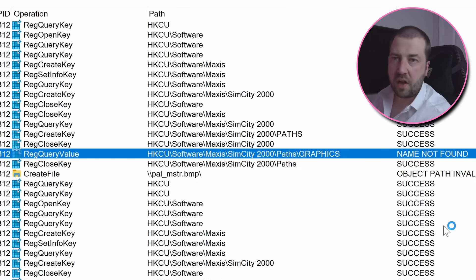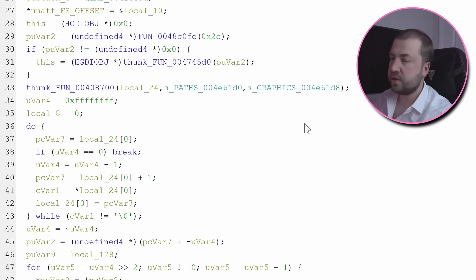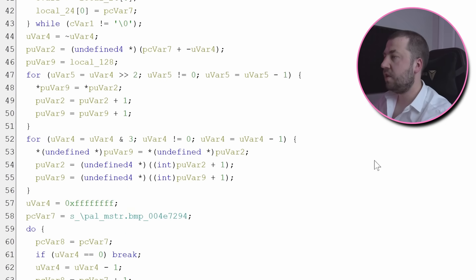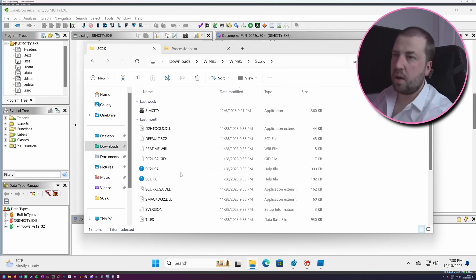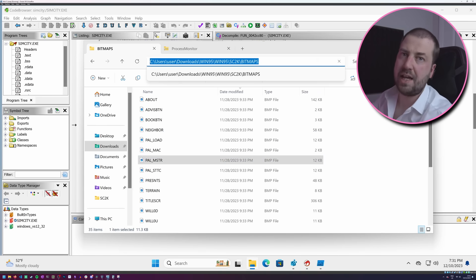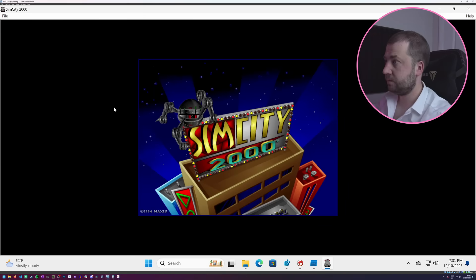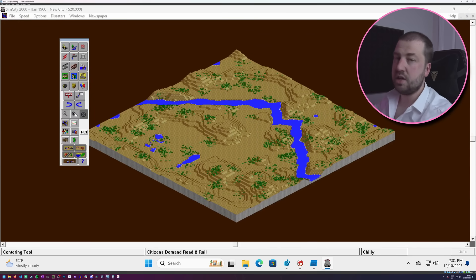I spent some time fruitlessly trying to solve this issue, but then I remembered how I solved the previous issue with the registry. Looking for other registry keys the program is trying and failing to open, I found one called graphics, also in the paths subdirectory. Searching for this string in the binary, we can see that the function that loads it also further down loads the string parallelmuster.bmp. Seeing as this file exists in the bitmap directory in the install files, let's try setting the graphics registry key to that path. New graphics — now we have much less migraine-inducing colours.